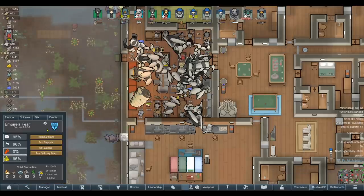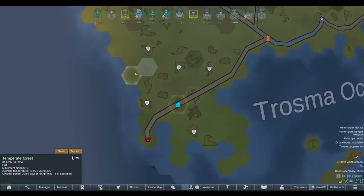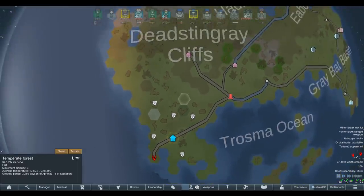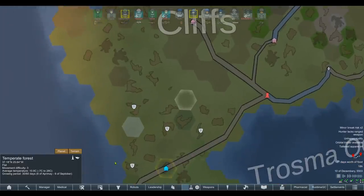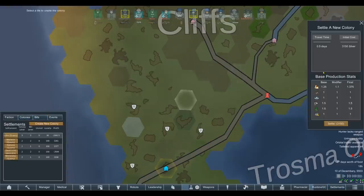One thing I want to do is go ahead and set up another settlement, and this time use them for defense — use them as a military setup. Let's go to the world map. Ideally we want to put them somewhere convenient. That way they can get to roughly everywhere relatively quickly. We can still expand up along these dead cliffs and still have the defenders basically on call. Create a new colony. They've got good food, good animals, good trees. For a military settlement that sounds pretty useful. 3,150 silver — they're off.